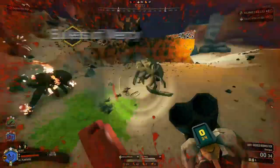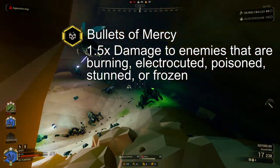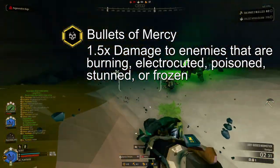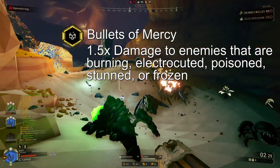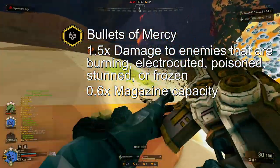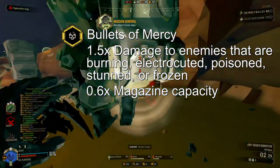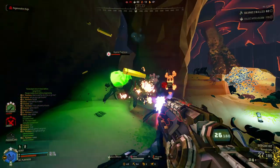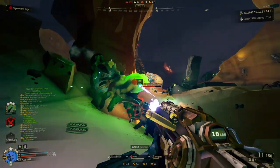Bullets of Mercy offers a 50% damage bonus to enemies suffering any debuff. This means any enemy that is on fire, electrified, poisoned, stunned, or frozen will be taking 24 damage per shot instead of 16. The downside to this overclock is a reduction in magazine capacity of 40%, from 30 to 18, or 40 to 24 with the tier 3B magazine mod. With a downside this relatively minor, Bullets of Mercy is an overclock that is well worth bringing in any scenario, but especially pairs well with teammates that can inflict status effects, particularly Driller.